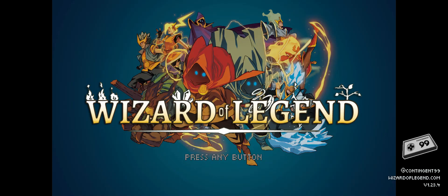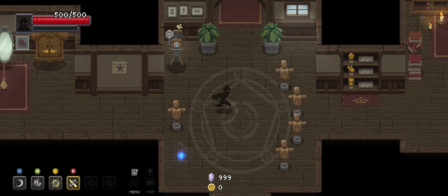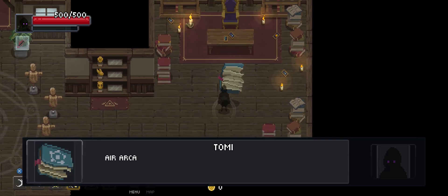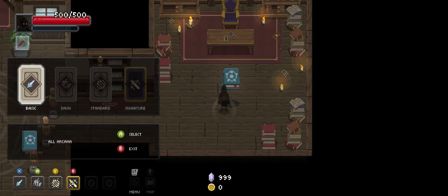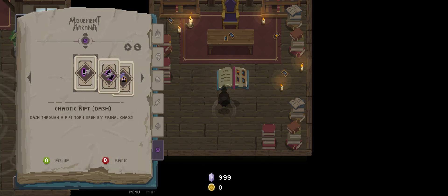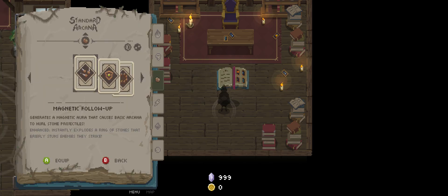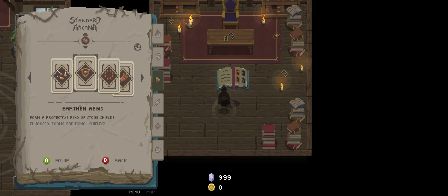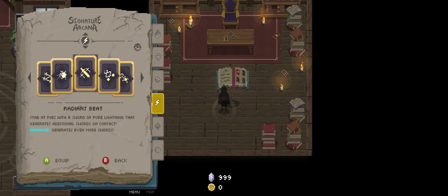Hello and welcome back to the channel, everybody. My name is DarkSageWalker, and today we've got a run that was built by OtakuWannabe. We've got ourselves a very heavy movement-based run. We're going to start off with the Ice Daggers and Chaotic Echoes because they're movement-based, then the Earthen Aegis — even though that's not necessarily movement-based, I imagine that's just for protection — and then lastly, good ol' Shock Assault.